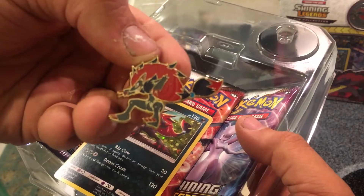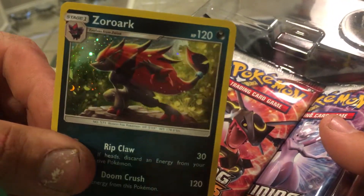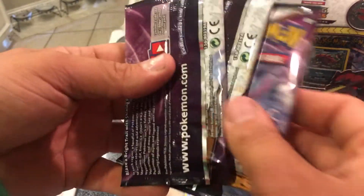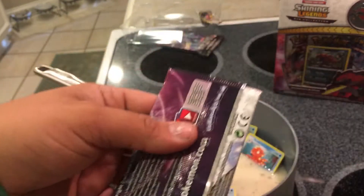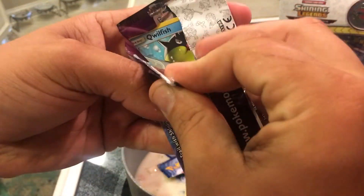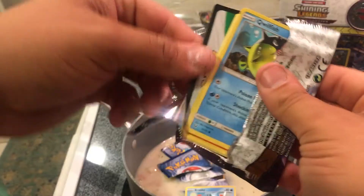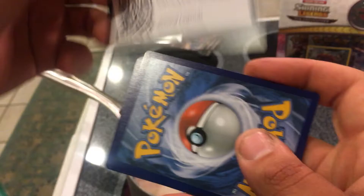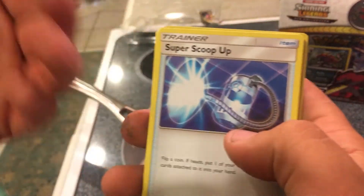If you're a furry then this is a good video for you because this is the furry king right here — shout out to the furries. You get that pin and three packs. Here's a Shining Legends code — sorry if I have stuff on my hands, that's from work, like grout. Let's get into these packs. The code doesn't really matter — I think every pack in this set comes with a holo and I don't think there's energy — so Super Scoop Up.